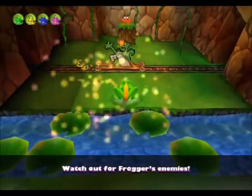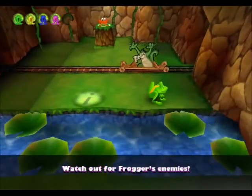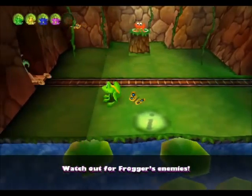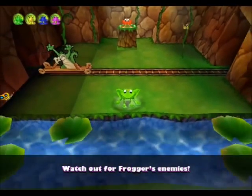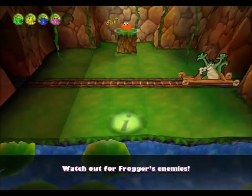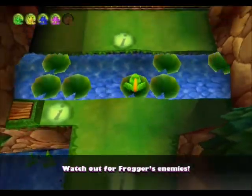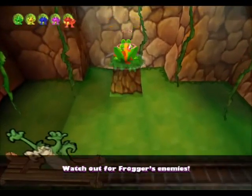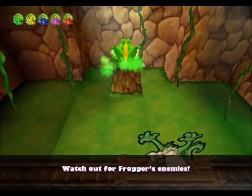I also gotta show you this — I know a lot of people have already seen this, but this is a cardboard cutout of Swampy. And if you touch it, Frogger goes flying toward the screen. Basically if you die on your last life, Frogger just flies toward the camera and sticks to it, then slides down.